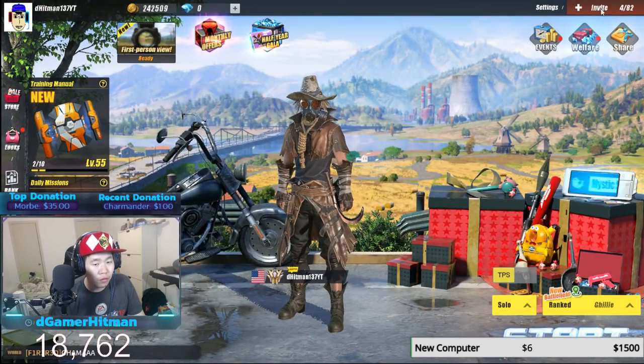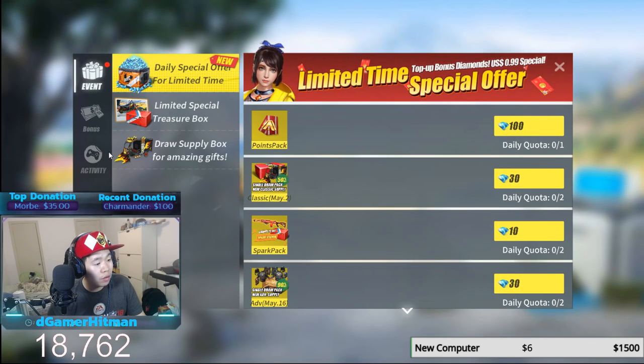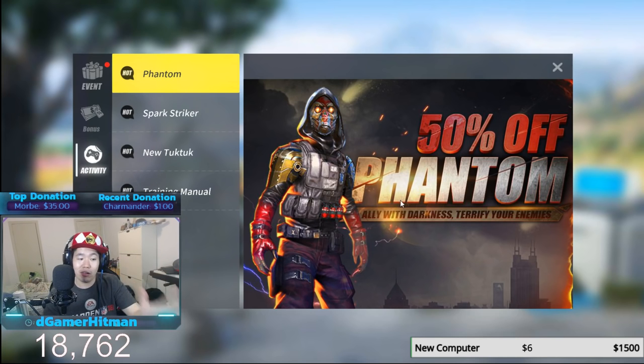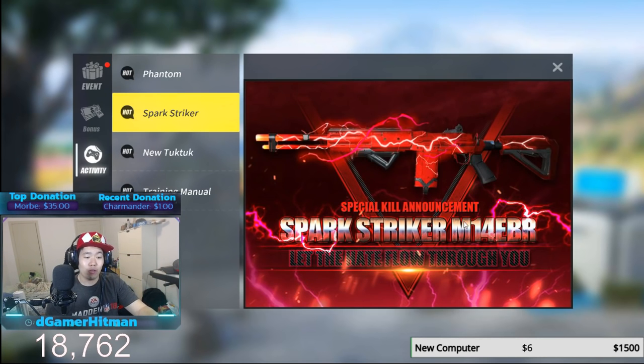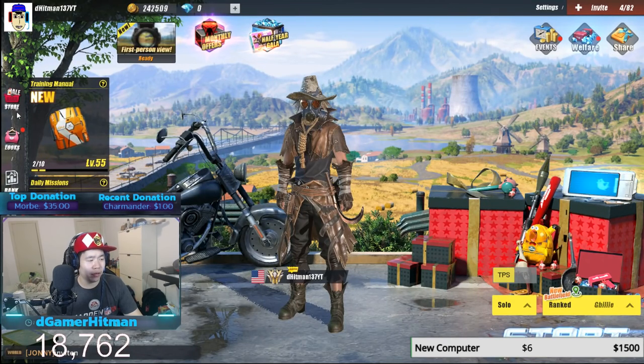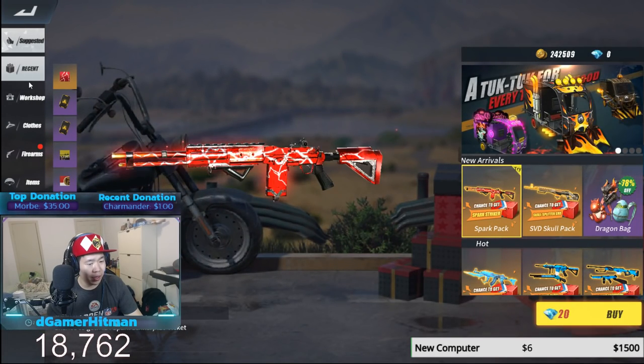Let's see what else is new. If we go to events you'll be able to see what is out, so we're gonna go to activities. You got 50% off phantoms — that looks pretty sick, that spark looks really good. We got an M14 skin, and although I want to support the game, the hackers are still there. We did ask for an M14 EBR skin for the longest time, so we're gonna try and pull that right now.